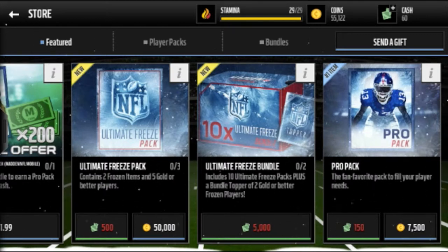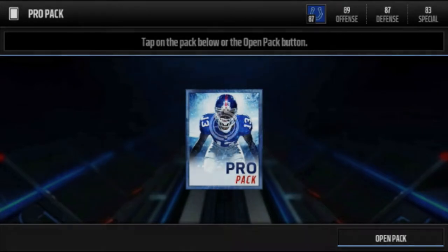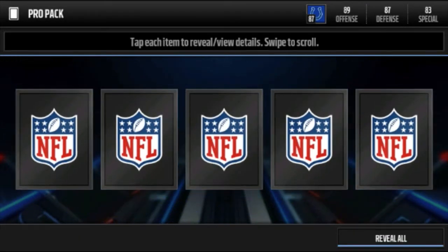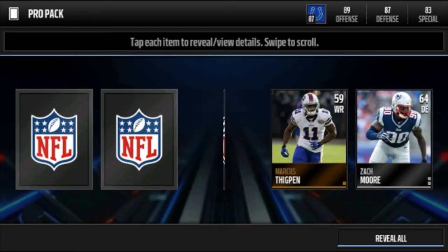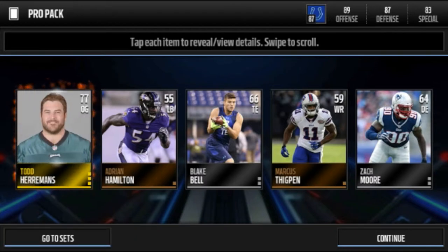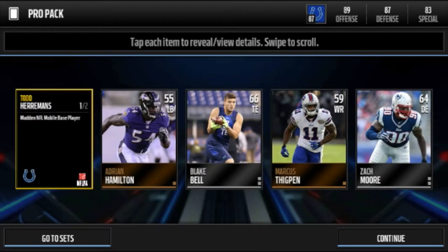The logos are coming in a lot and I don't know if that's gonna sell for much. I sold the Giants logo yesterday for 15k. I don't think I'm gonna do the Bow set. Our next pro pack we get silver, bronze, silver, bronze, and a Todd Harrimans — 77 overall guard. Colts player, let's go gold!